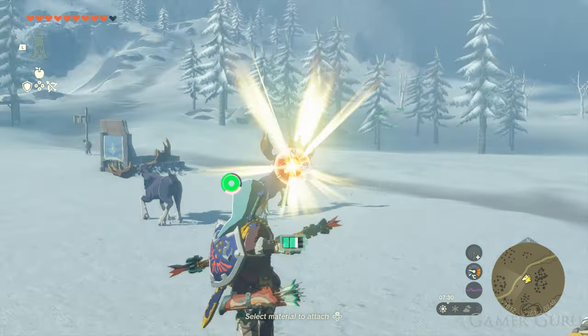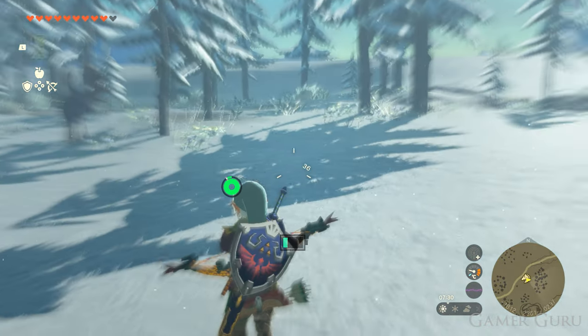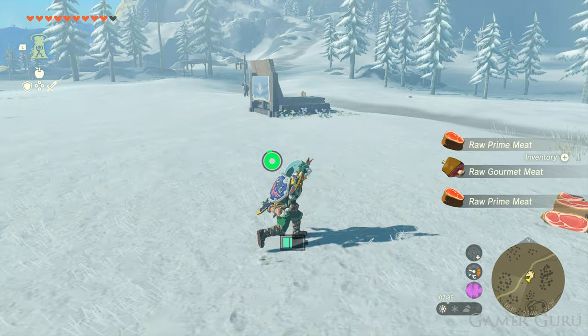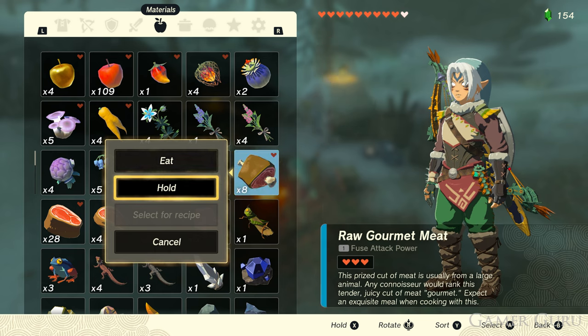Then simply loot them for the meat. It does seem like the spawns are more likely near the little tree areas, so just go from one tree area to the next all around the snowfield stables, kill all of the animals, loot them for the meat, and then once we've farmed enough meat you can simply go to the cooking pot behind the stables and combine five of the same type of meat to make the meat skewers.